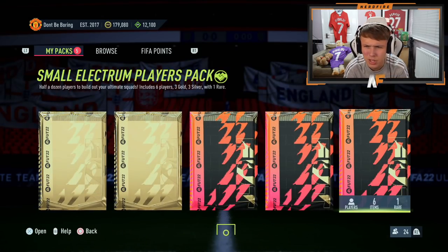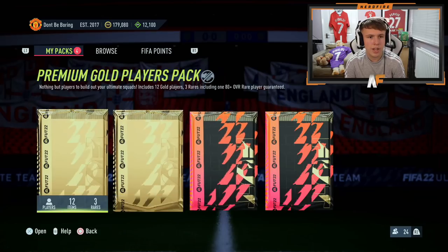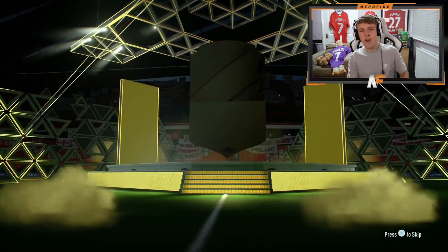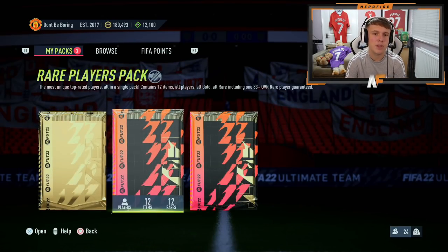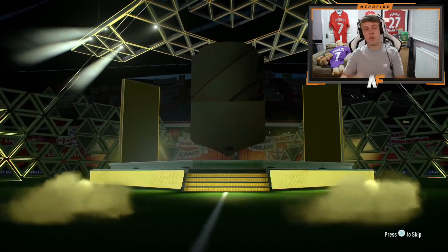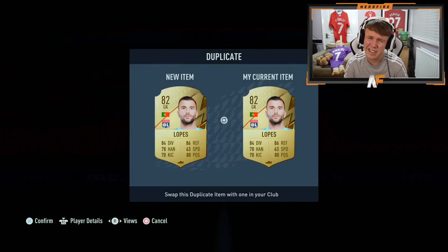We've got two 50k packs to open here, so hopefully at least in one of them we can get a walkout. We've also got some packs already in the store from objectives — let's crack them open. Nothing great in the first small Electrum pack. The Premium Gold players pack doesn't give us a boards either. Now onto the actual reward Prime Gold pack — the bigger packs don't seem to guarantee an 83-plus, only the Jumbo Premium Gold does. The 82 is our highest there. Let's hope the 50k pack gives us something better — and it does guarantee an 83-plus.